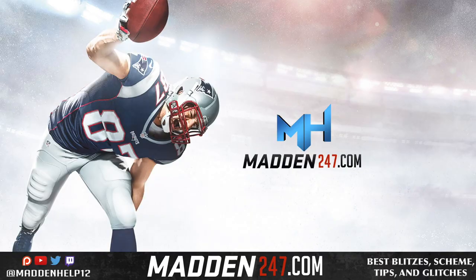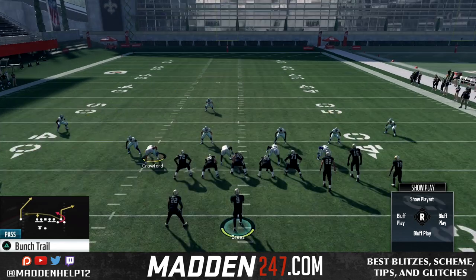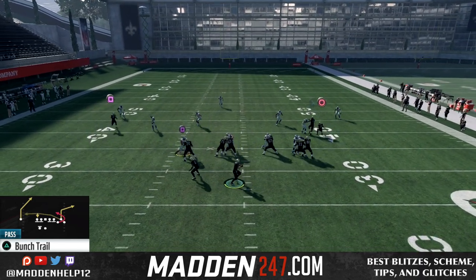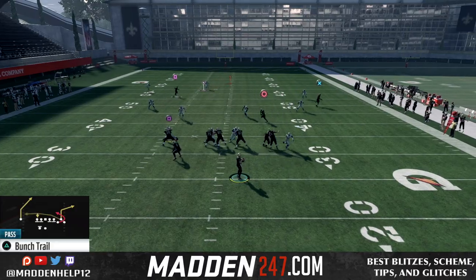What's up guys? We are back today to show you a quick hike play to destroy Cover 3. It's out of the gun bunch. The play we're going to be going over is bunch trail, and all you need to do out of the huddle is max protect and then put a guy on a hitch route. And the reason for that is just to playmaker him left or right.